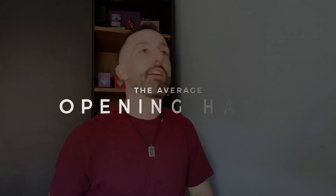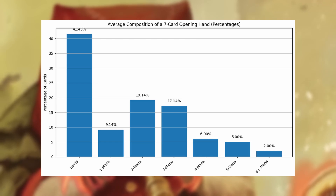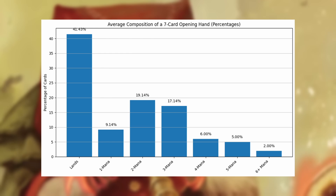So let's look at the average hand we'll actually draw with this deck. Here is the average composition of our opening seven-card hand. As you can see, 41% of the hand will be lands, 9% a one-mana spell, 19% two-mana, etc. Converting these percentages into actual card values — 41% of lands is 2.9 cards, rounding up to three — our opening hand of seven is likely to be three lands, one one-mana spell, two two-mana spells, and one three-drop. That's your three lands and four spells, ready to sit down and play a beautiful game of Commander.